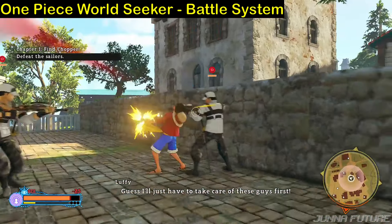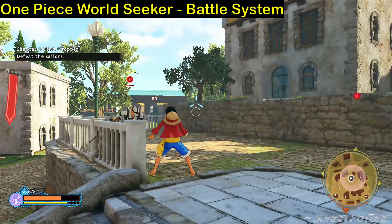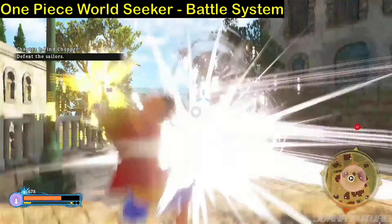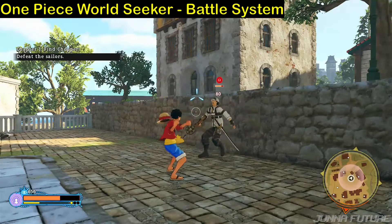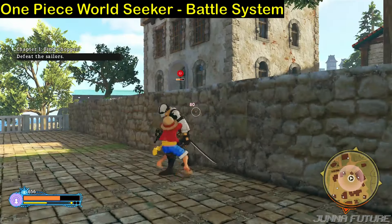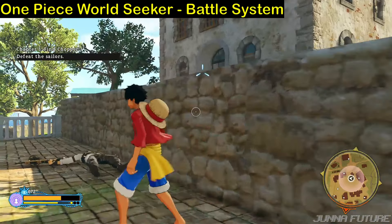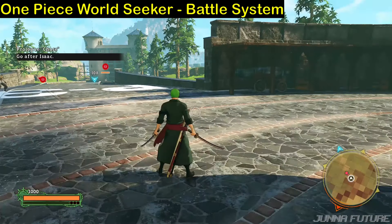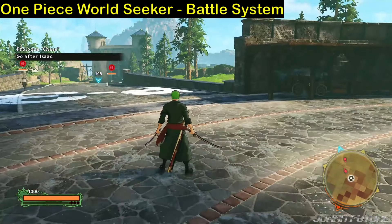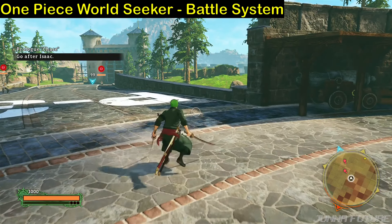Now this is the fighting system in One Piece World Seeker - a real-time battle system. We can move freely here. Later in One Piece Odyssey it's turn-based, so it's kind of different. We're showing you World Seeker's battle system first where you can move freely.